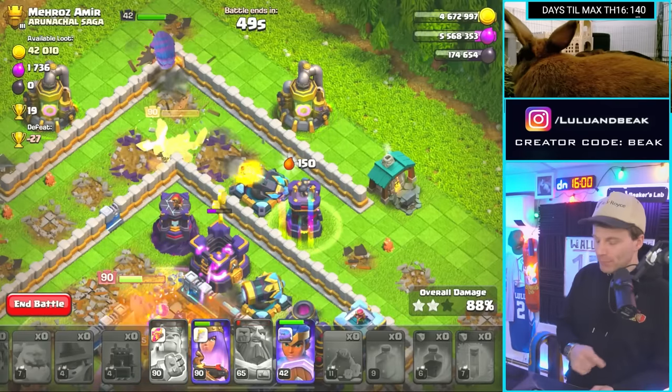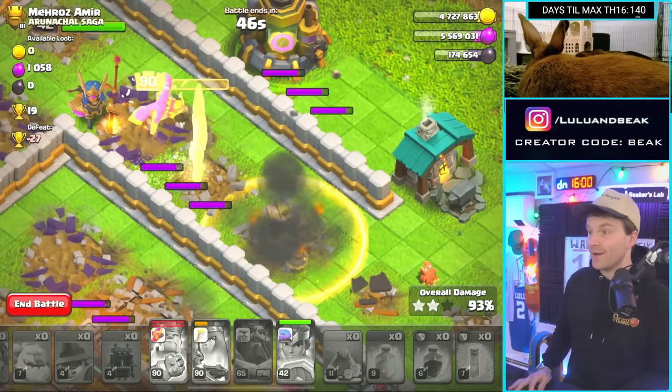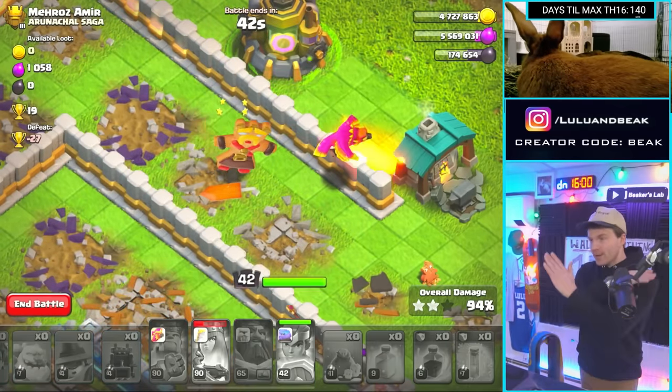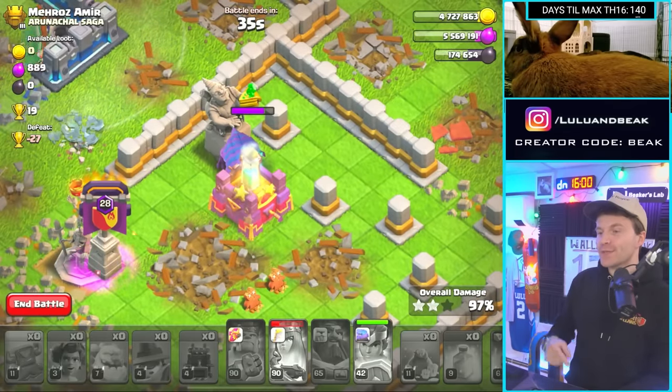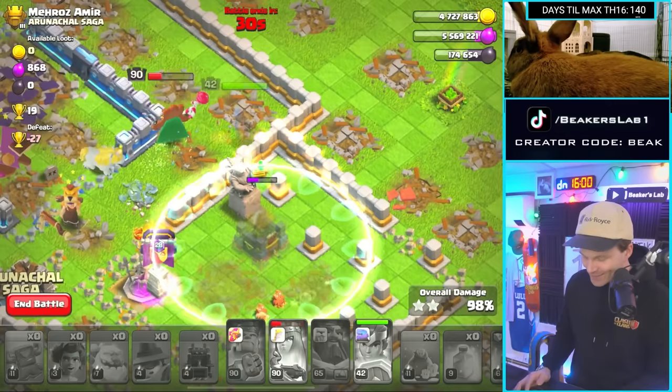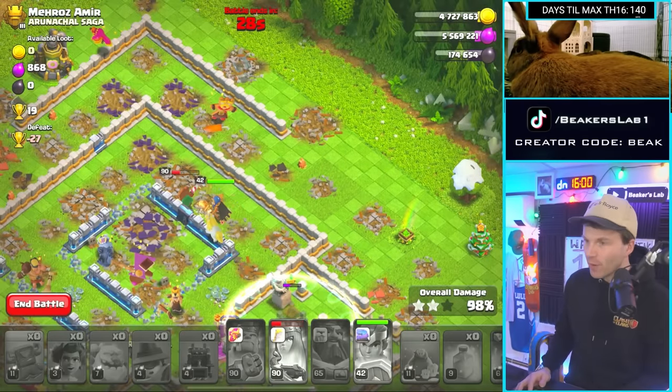All right, guys, it's a wrap. Look at this — we're going to go both abilities, crisscross at the same time. And right where we started, guys, right where we started. That invisibility — is it going to troll us? Yeah, of course it is. Of course it is. Thank you. That's what we wanted.